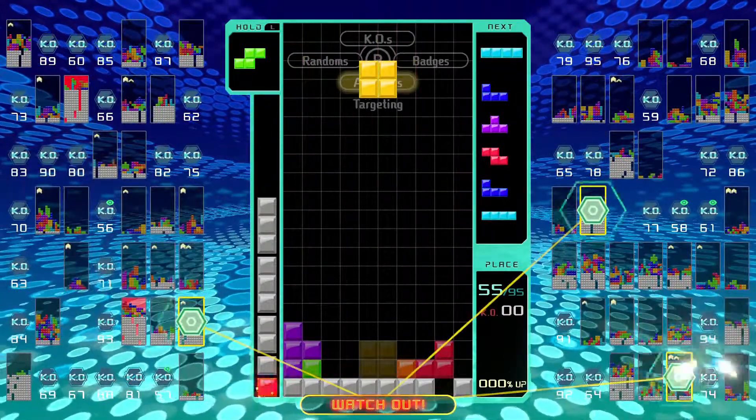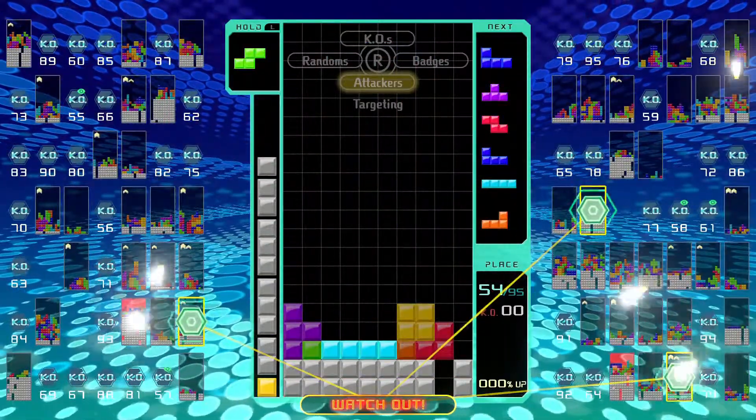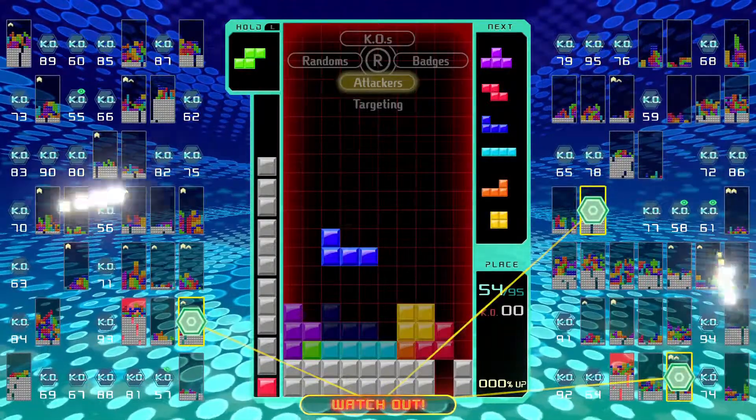This gives you the opportunity to reduce the amount of rows that will be added as you clear rows in your own stack, to minimise the effect that these rows will have on your stack as a whole.